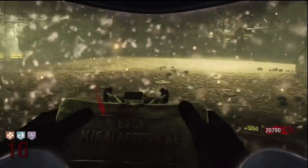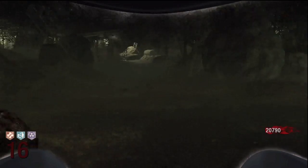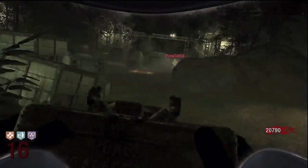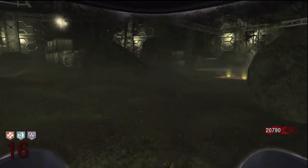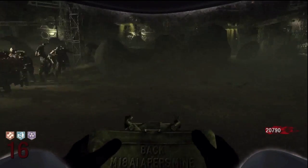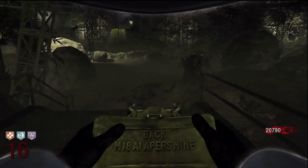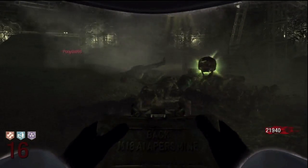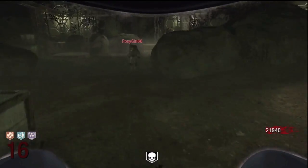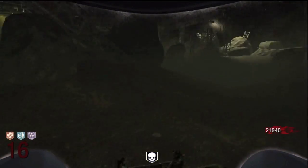Juggernaut is essential, and quick revive is essential on solo — not necessarily on co-op since it just makes you revive quicker, which doesn't help much there. I'm running a solo strategy; check the description for a link to the PhD Flopper only rounds strategy, which is a 20-plus strategy. I also have a 40-plus round strategy using guns.